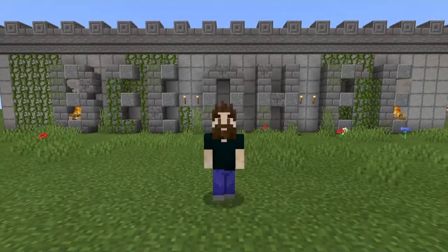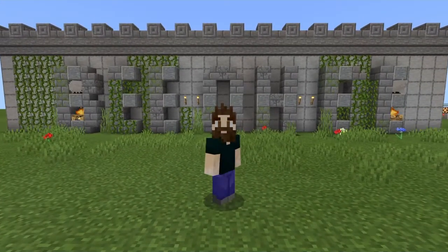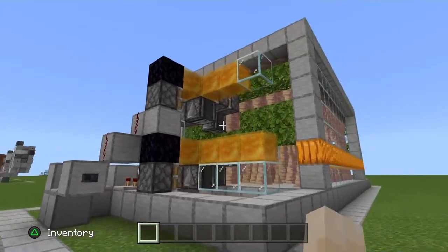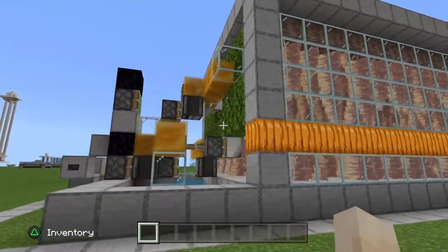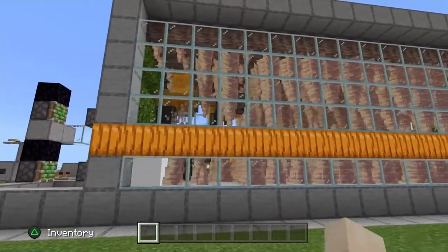Hello everyone, BLB here and welcome back for another Minecraft tutorial. Today we are building a flying machine powered dripstone farm. Go ahead and trigger these flying machines — as you can see, it just kind of sweeps across.